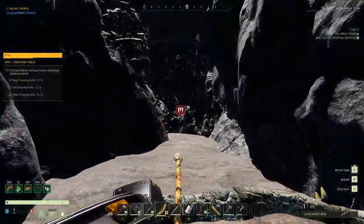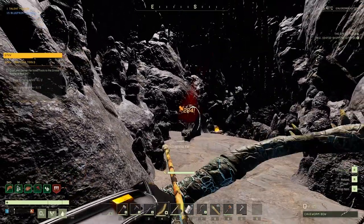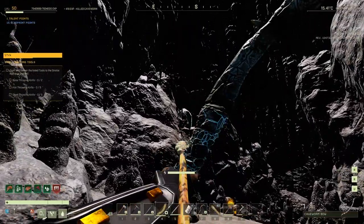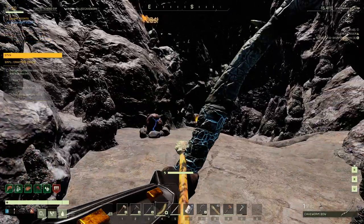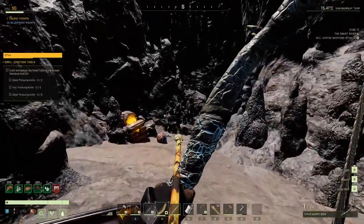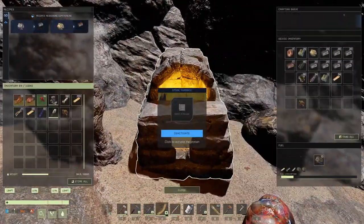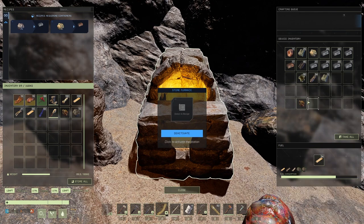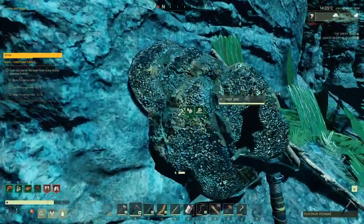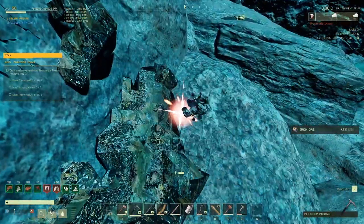This bigger cave as I showed in the last episode has a really weird bug where there's like a waterfall — a weird edge in the water. You can fall down from this weird broken area. Hopefully they fix it. If you had low health and you fell down, you could die from fall damage, so you've got to be careful.